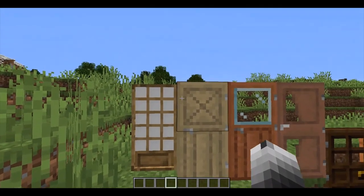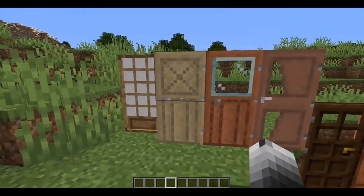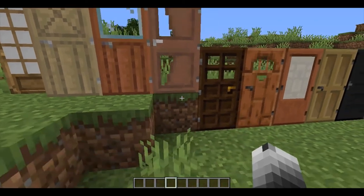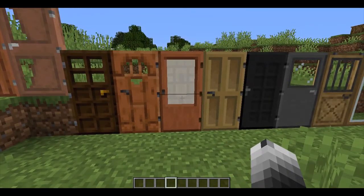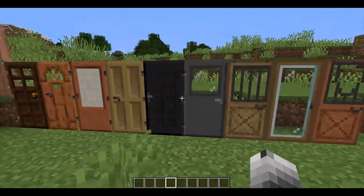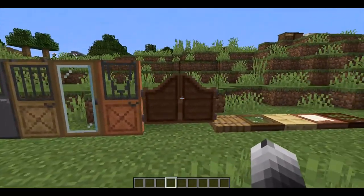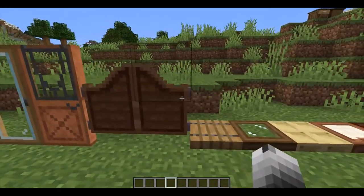The next mod is doors. What the doors mod does is it adds a couple of new types of doors and makes versions of them in all the different wood types, as well as versions of all the different vanilla wood types. For example, this would be normally birch but it's in acacia, and this would normally be oak but it's birch, I think. It also adds some metal doors, some more different styles, and also saloon-style western doors in all the different wood colors.